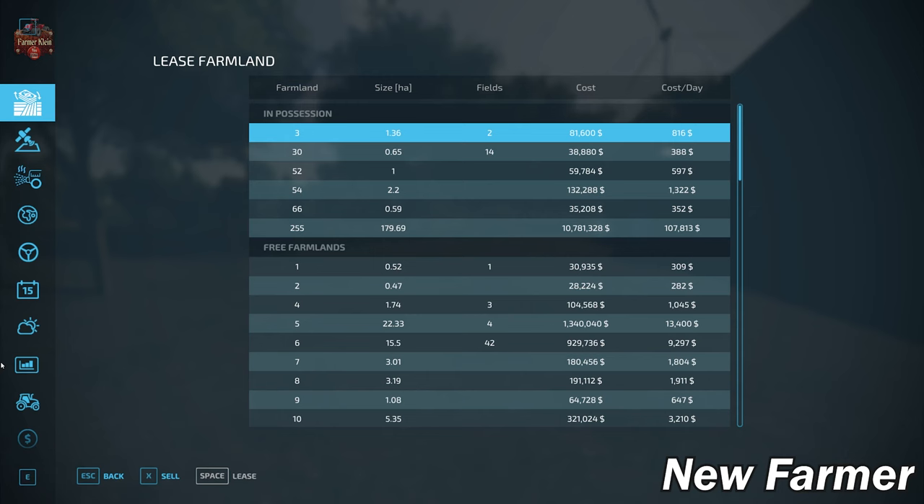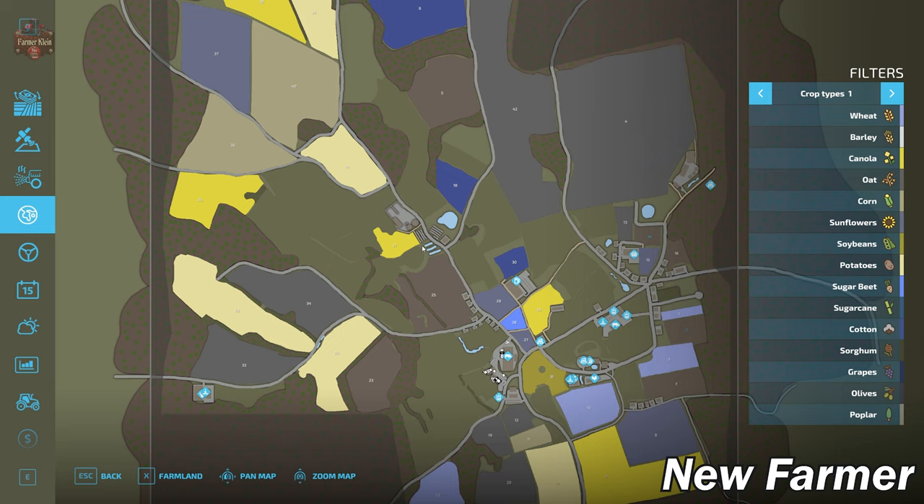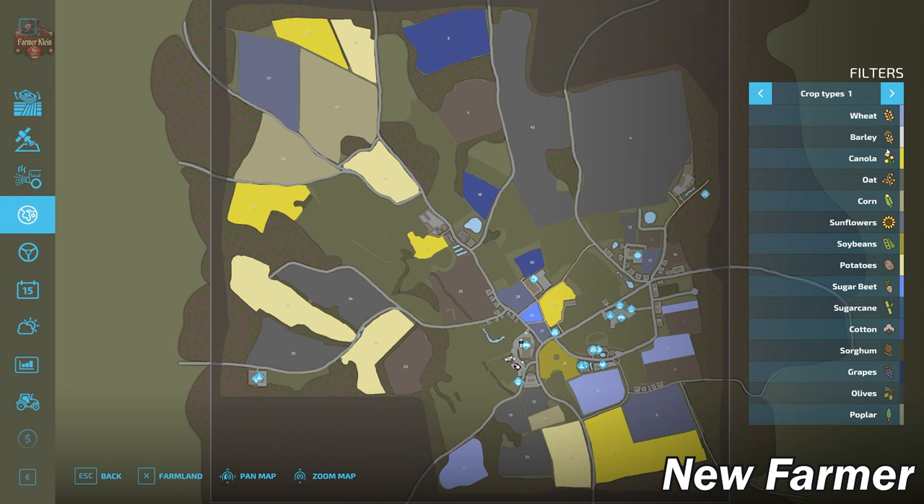Let's take a look at the PDA. We're dealing with a fairly standard-size PDA here. We do have all of the standard crop types available to us in Farming Simulator 22, and if we look at our lands we start out by owning farm ID 54 — that is our starting farm, which is a cow farm.